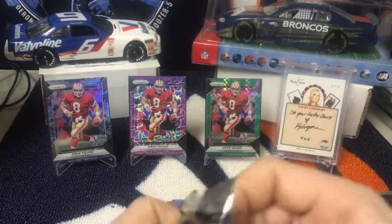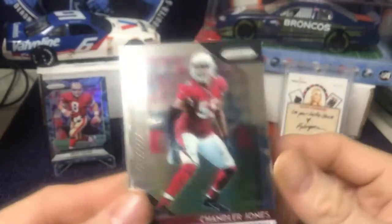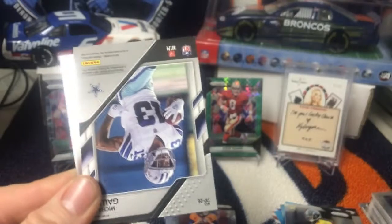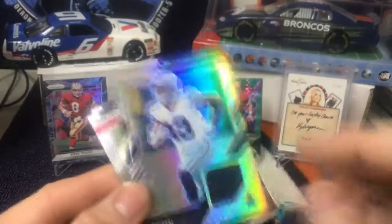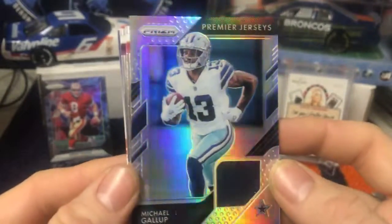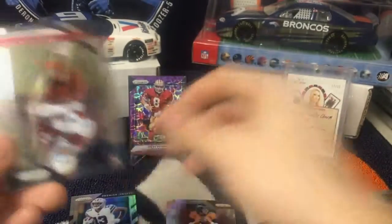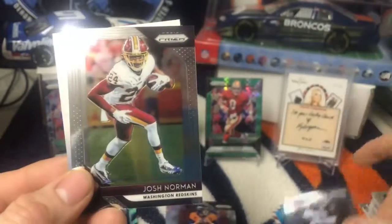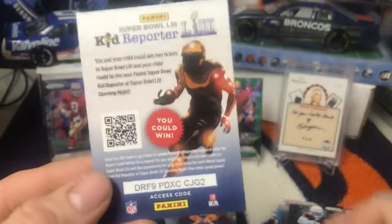Last pack — we got Chandler Jones, and we have a Michael Gallup premier jersey, Michael Gallup, and we have a rookie of Chase Edmonds, and Josh Norman, and a kid reporter.